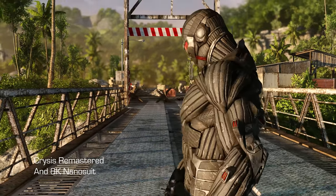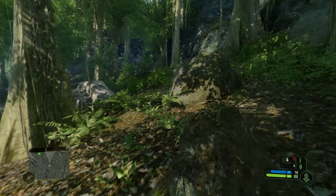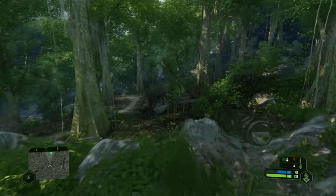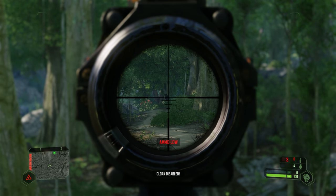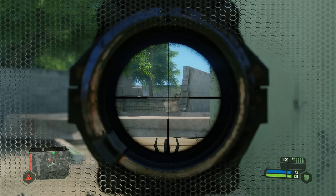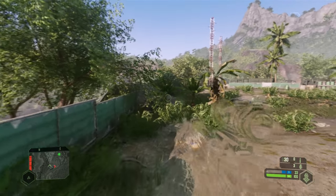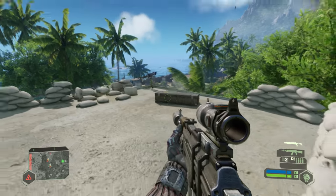The suit has all these different functions. You can turn on sort of a cloak thing. When I first started playing I was like, is this going to be a stealth type game? As I played more of it I found myself using the cloak — or invisibility. There are two modes: invincibility, where your energy works as an additional health bar — that's the armor mode — and then there's the invisibility mode, which is the stealth mode. And then there's also strength and speed.